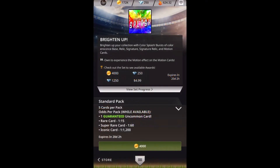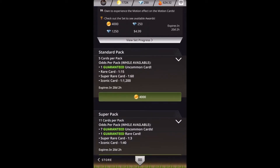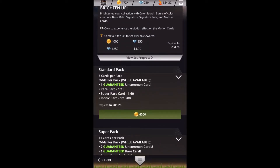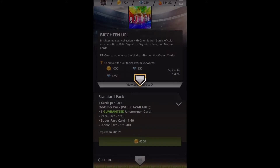I'm going to show you right now what the packs are. The standard packs are 4,000 coins. We have 172,000 coins so we're going to open 43 packs. We also have 250 diamonds so we are going to open a diamond pack. In the set, one guaranteed uncommon which is a red or a green, 1 out of 15 is a rare, 1 out of 60 is a super rare, and an iconic 1 out of 1,200. The odds are a little better on the super pack that we're going to open with diamonds, but we're going to get going here.